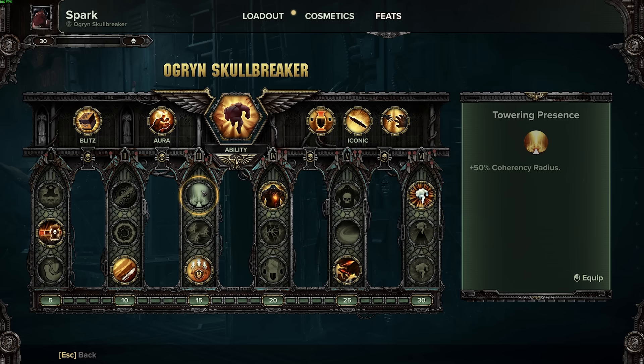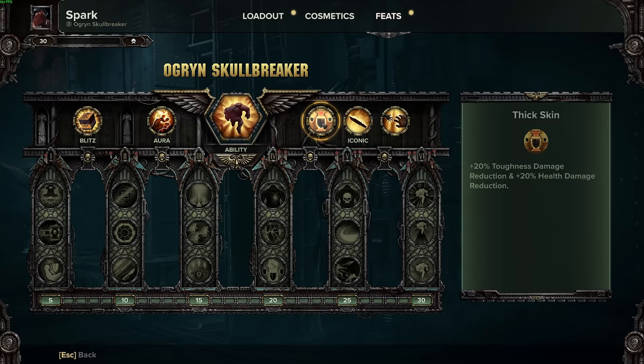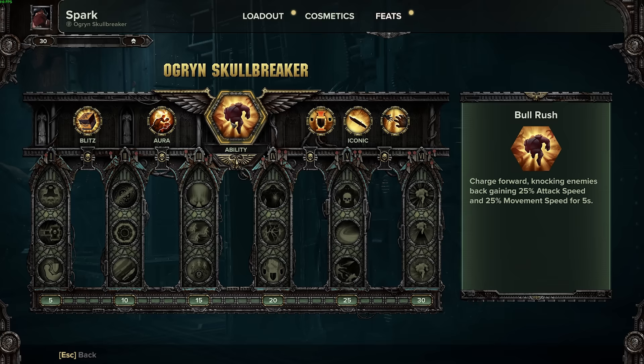Here's the build — you can find a screenshot of that below. Going through our Iconics, we've got Thick Skin: 20% Toughness Damage Reduction and 20% Health Damage Reduction. That's the big thing we're going to be hinging off of. Then we have Excessive Force for Melee Stagger, which is nice. Loyal Protector so that you do not get interrupted when reviving people. Your aura increases heavy melee attack damage, which is always lovely. And your Activatable, Bull Rush, is you charge forward, knocking enemies down, gaining attack speed and movement speed for five seconds.